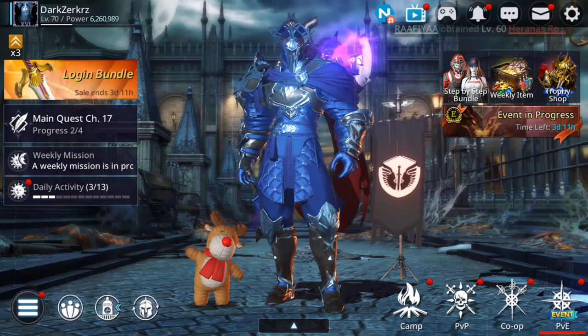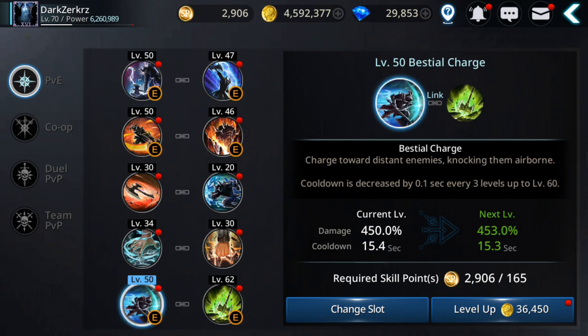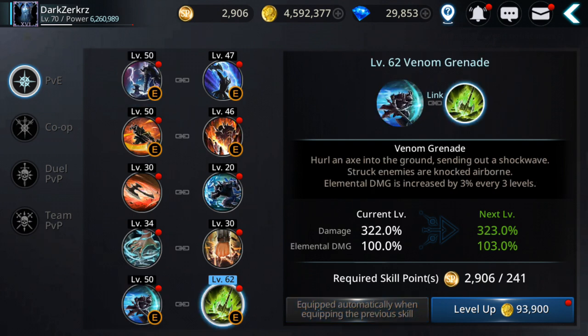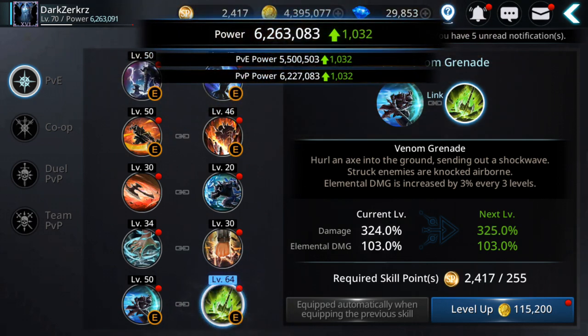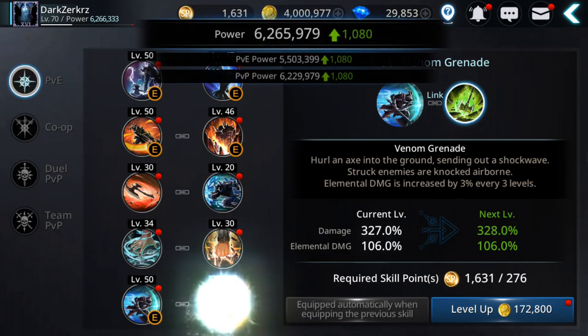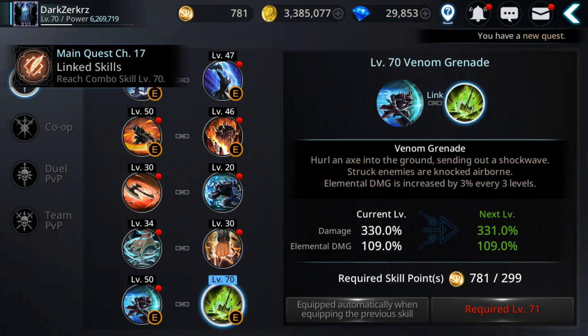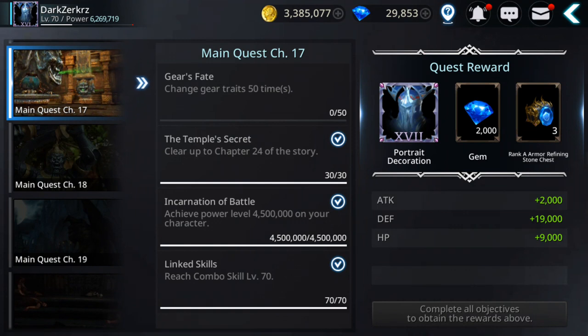Let's go to Skills. Combo skills are the linking skills. For example, take Bestial Charge — the combo skill is the linking skill Venom Grenade. As you can see, it's already at level 62, so I need eight more levels. Let's spend some skill points and gold — I should have enough to max it out. There you go, level 70. Task completed.